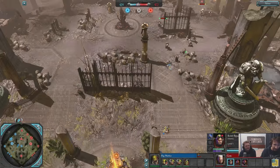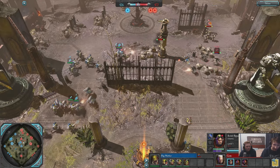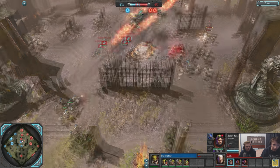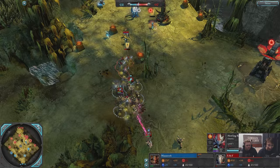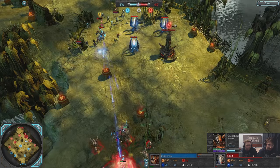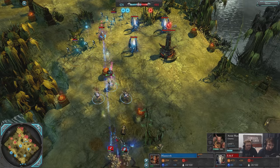Dawn of War 2 handles asymmetry brilliantly, because it knows when it's okay to step back and mix in units and abilities that are shared throughout the other factions. Melee units such as Banshees, Slugga Boys, and Hormagaunts all fill the same role, yet they have distinct statistics, abilities, and upgrades which makes them play out differently from each other. While at the same time, the Shuriken Cannon is practically identical to a Devastator Heavy Bolter, and a Bright Lance platform is no different to Las Cannon Havocs.